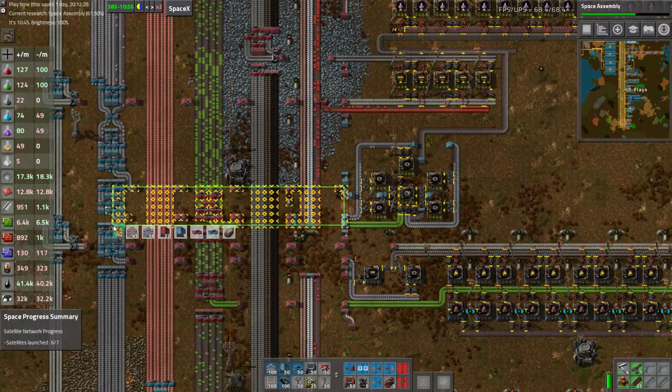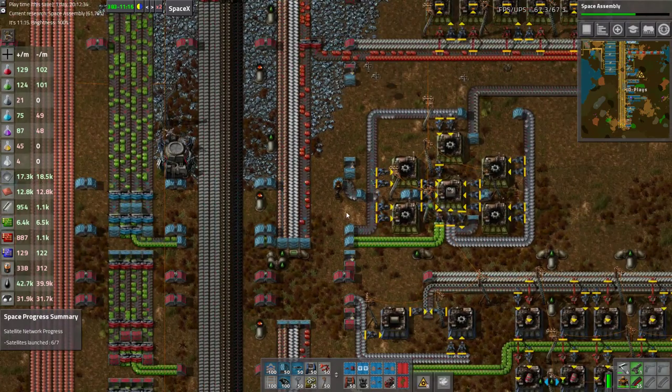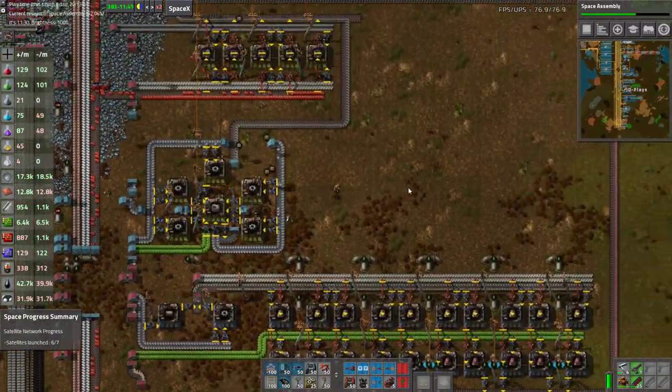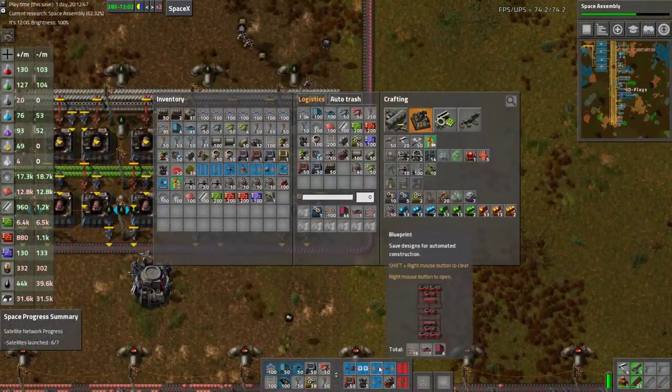That's your three feeding lines — make sure all that's down to blue. Anything else we happen to make blue along the way isn't going to hurt. Okay, so that's purple done.